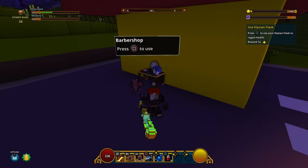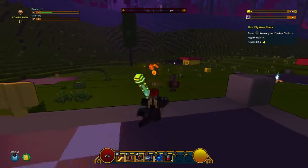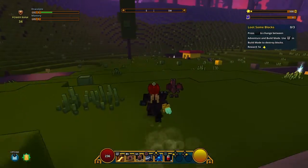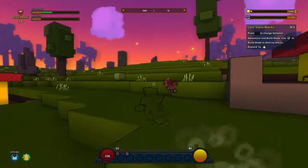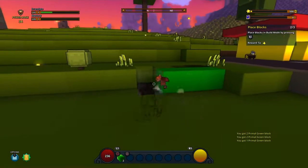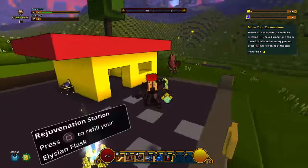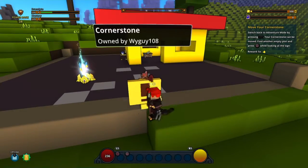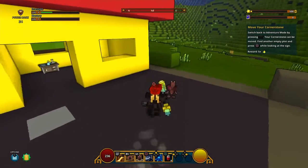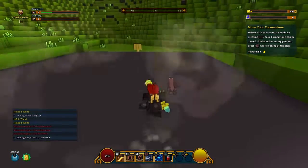I skipped through the entire tutorial, and I got myself a new hairdo and a new face. That sounds weird, but anyway. I also got a new staff. Yeah, this game is pretty Minecraft-y. You can remove blocks and place them just like Minecraft. So it's basically Minecraft, but you can place blocks from range in third person, with spells and guns. Seems okay.